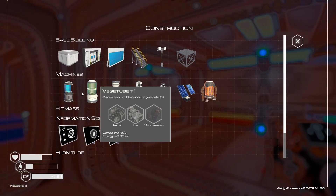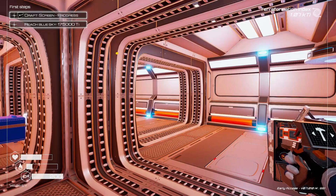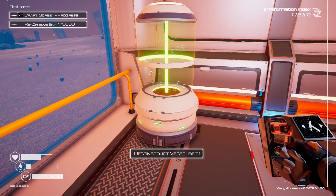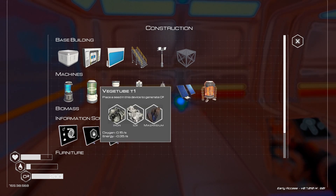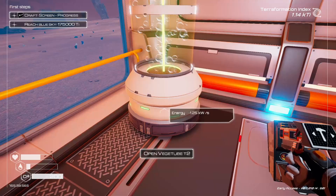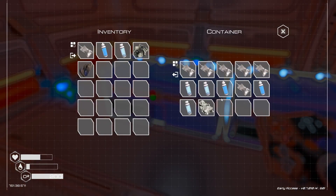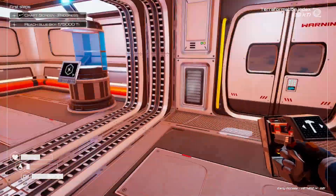It doesn't clip into the building. Veggie tube T2 — holy cow, we are unlocking crazy stuff! This one generates 6.5 kilowatts per second — that's really big. Veggie tube T2 requires ice, iron, magnesium, and silicon. Let's grab our seed and recover all items. Be careful — don't decon the compartment with an item in it. The T2 veggie tube produces 0.12 more oxygen than the T1's 0.15... wait, it's actually a much bigger oxygen generator but consumes more power. We now have a bigger veggie tube and got our ice, magnesium, and iron back.